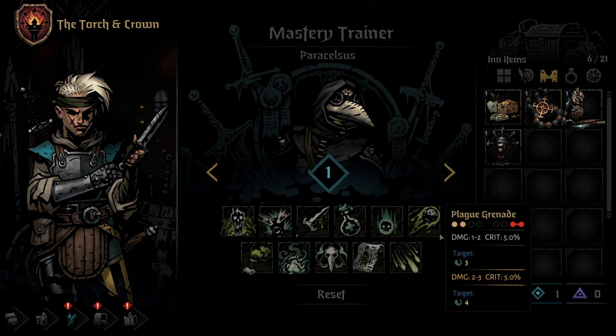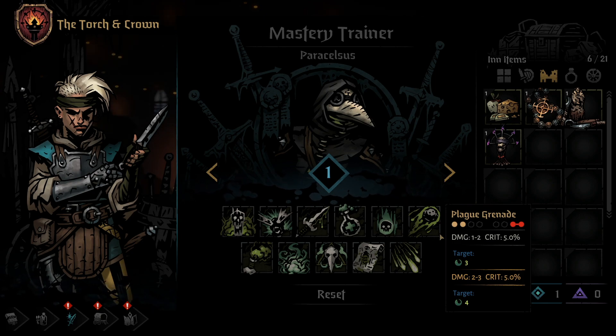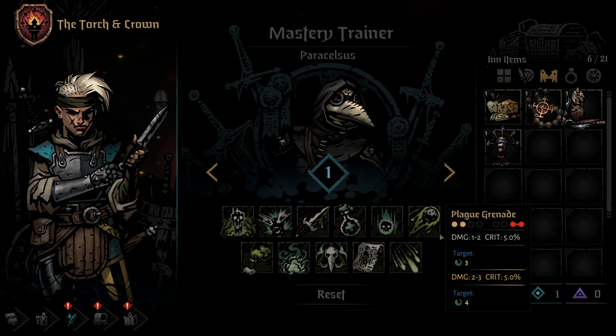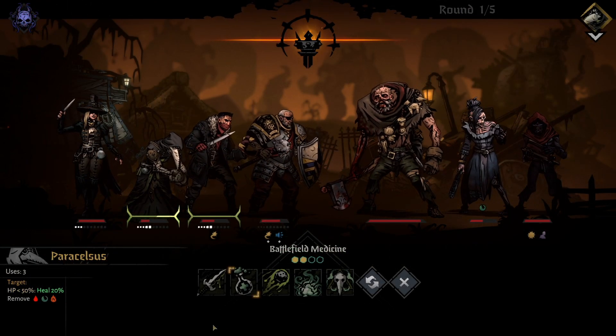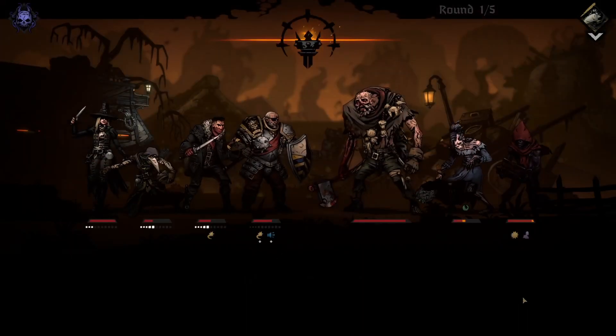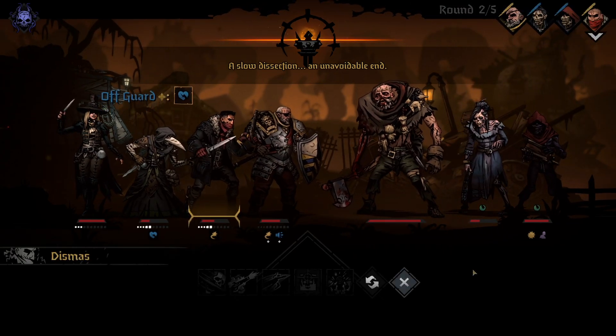Now we're on to the skills that start out locked. You'll need to visit and complete Shrines of Reflection to gain access to these skills. If you'd like to see all the Plague Doctor's Shrines of Reflection, be sure to check out the video from me in the comments or description. The Plague Doctor's 6th skill is Plague Grenade. Plague Grenade can be used from the back two positions and, like Blinding Gas, hits both backline enemy positions. The skill does very low damage, but leaves both enemies with a 3 damage blight for 3 rounds, as long as they don't resist it. Using a Mastery Point on this skill increases the base damage and the blight damage slightly.